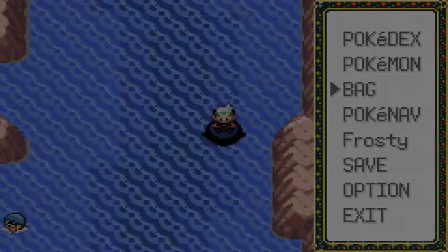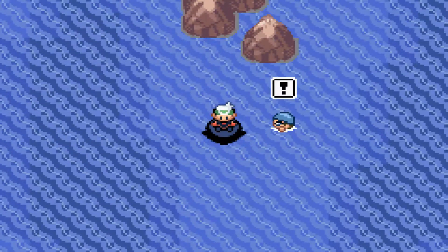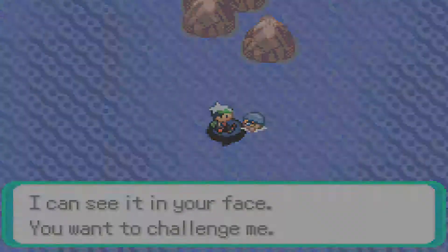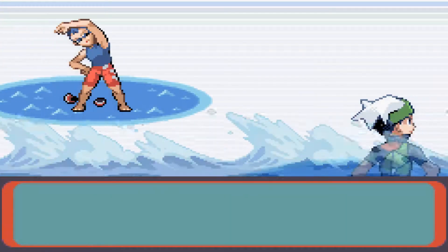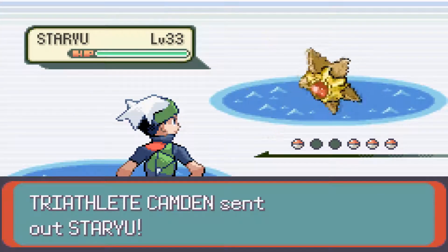With the Fisherman Brothers out of the way, there aren't very many more trainers we have to go against. There are two more swimming trainers and then one more fighting trainer, along with getting the remaining item. And then yeah, that's it.